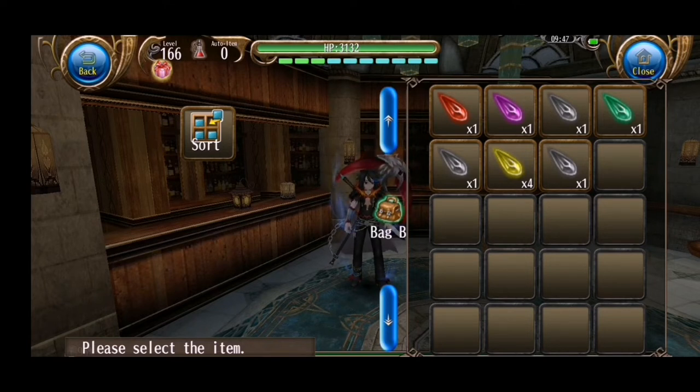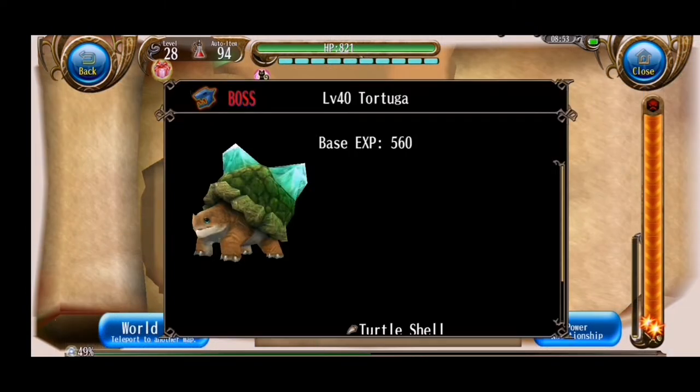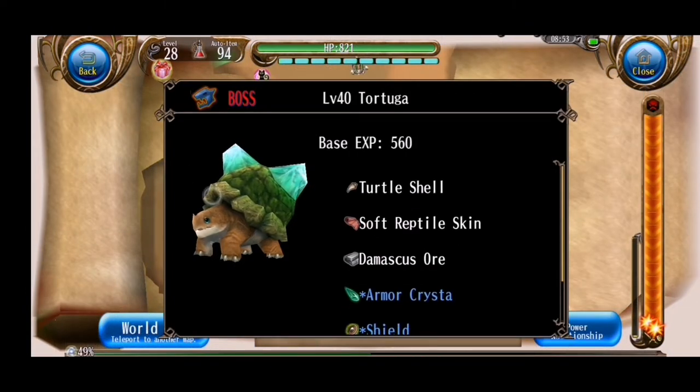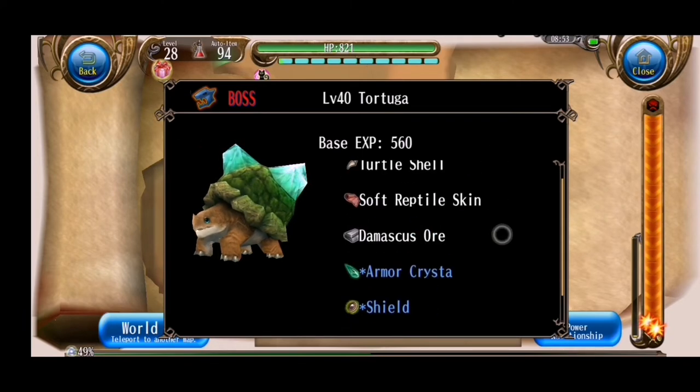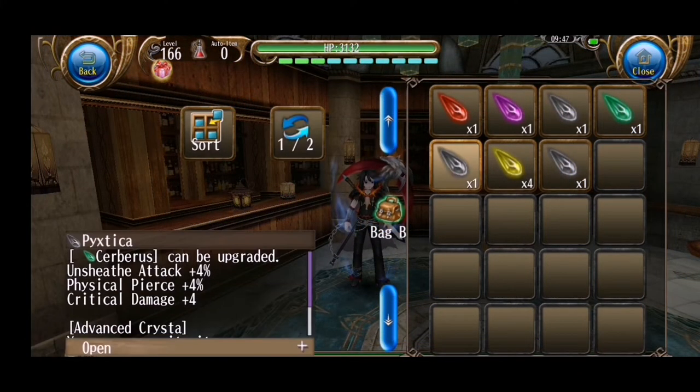As you can see there are 5 types of crystals with different colors. Crystals basically give you additional attributes to your equipment. You can get these crystals by killing bosses and mini bosses, but their drop rate is really low. You can also buy them from other players.